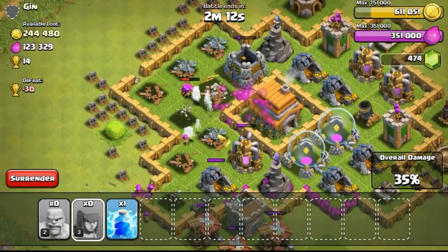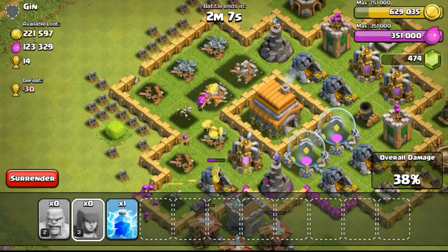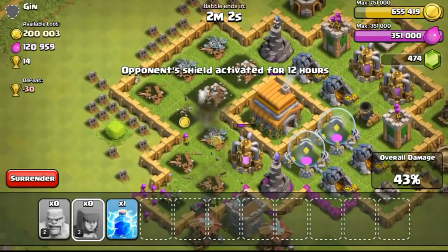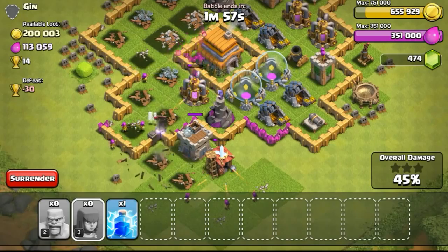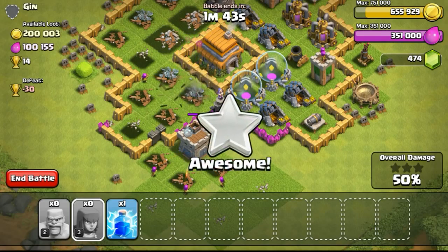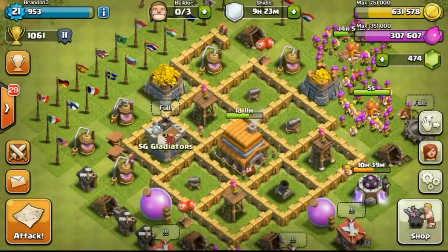With total damage at 35%, we should be able to reach 50% with the gold storage on top getting destroyed. However, my troops are being taken out quickly by splash damage defenses such as the mortar and the wizard tower. Hopefully the archers can get the storages down. Once the elixir storage goes down, we get the 50% one star. So ending the battle with one star. Now let's proceed into the upgrades.